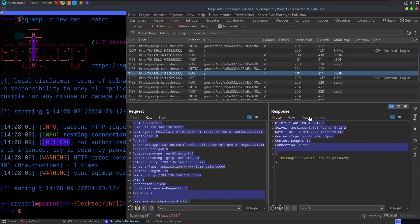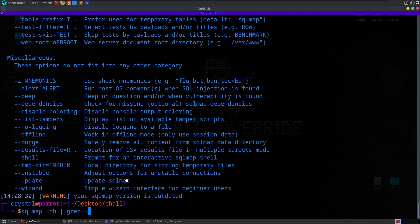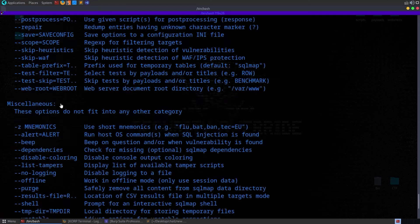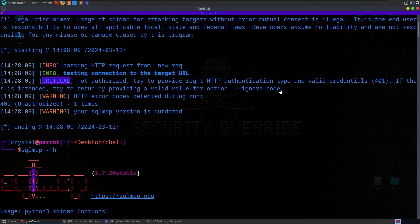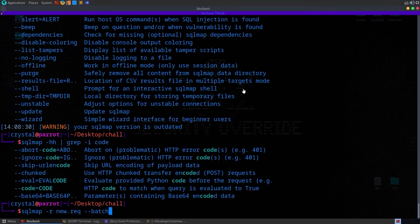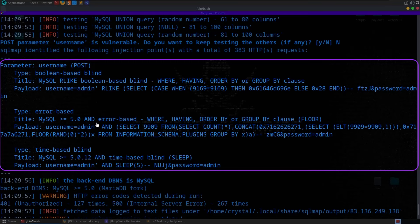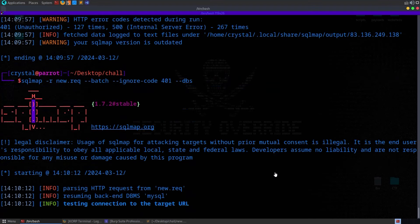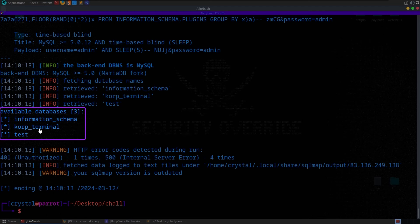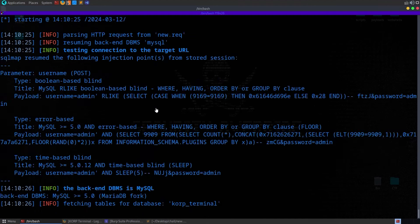I re-ran SQLmap with --ignore-code 401, and it came back finding boolean-based blind, error-based blind, and time-based blind injection. To extract data, I ran --dbs and got three databases. The most interesting one was 'corp_terminal'. I specified -D corp_terminal and listed the tables, finding a users table. I listed the columns — username and password — then ran --dump on the password column and got back a password hash.